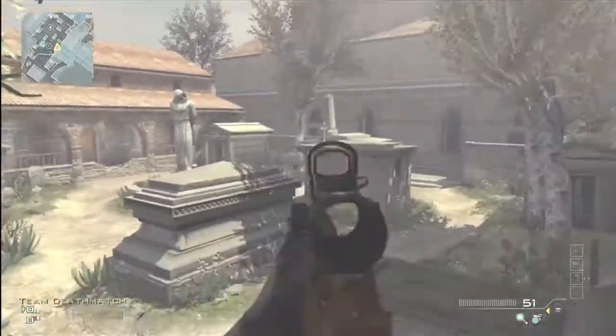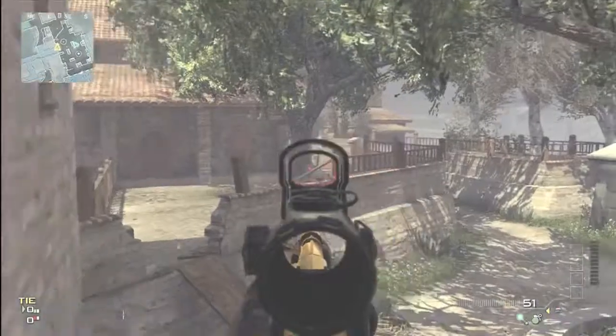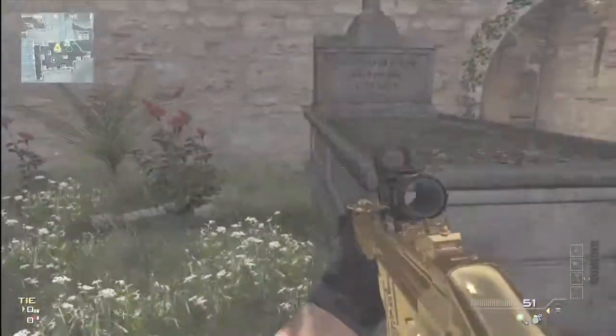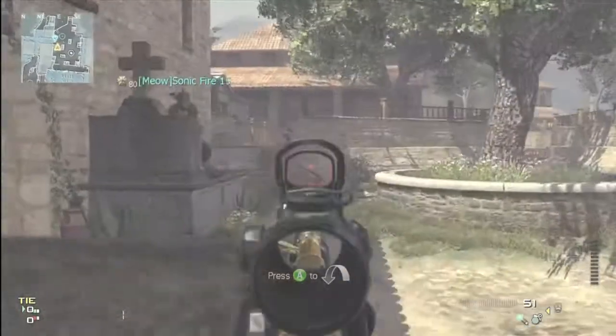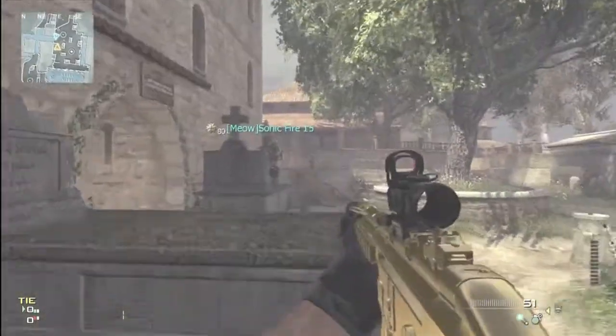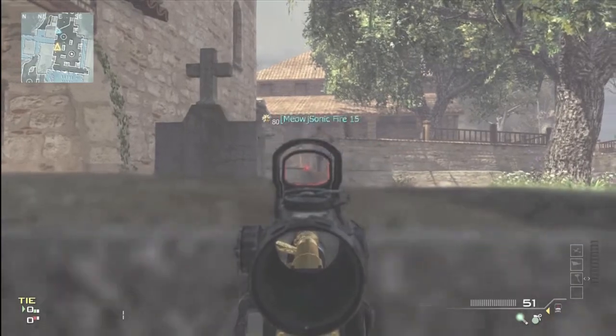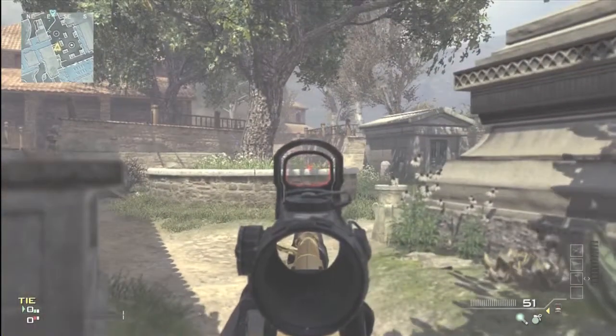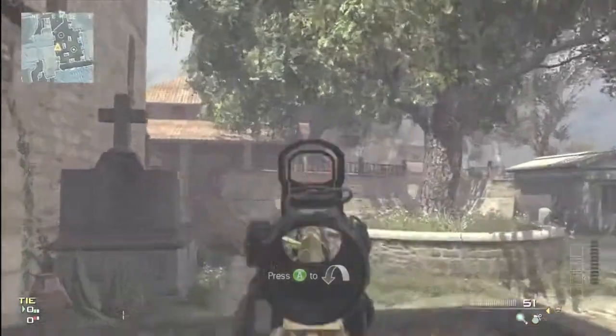These gravestones on the side of this entrance to the middle hallway are amazing. You guys can do some awesome head glitching and look over to the other side of the map. If you have a line from the middle hallway that divides your map, you guys can get some awesome lines of sight in the graveyard. One will be shown by SonicFire15 very soon.